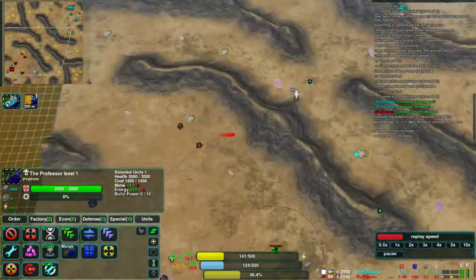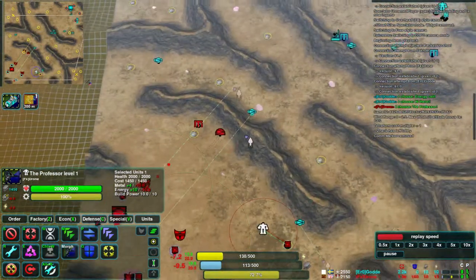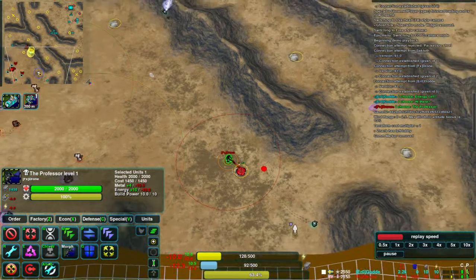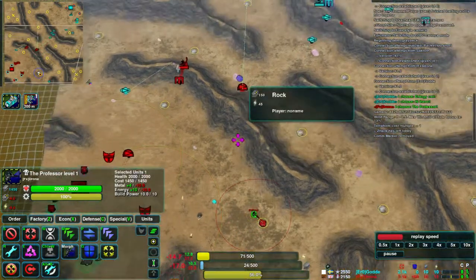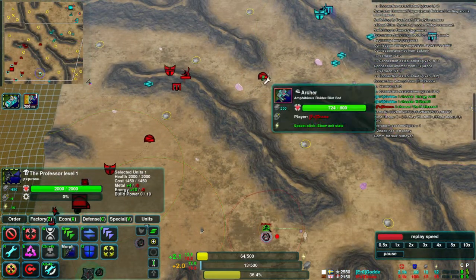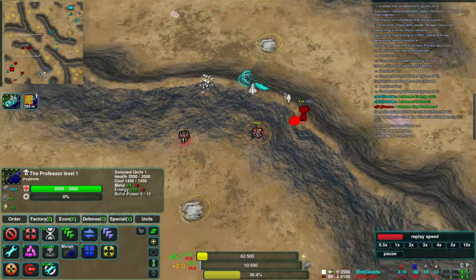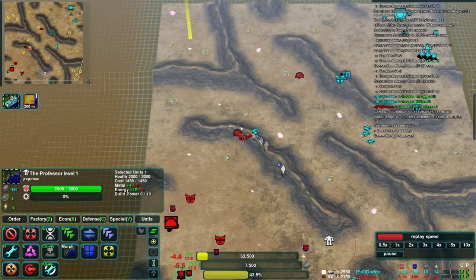Guard's units are coming in over the last ridge here. One of them takes out this metal point but encounters Drone's commander, managing to get away with a little bit of health left. We just heard the archer firing — that was one bandit that came in. This one's going to attempt to stop the defender being completed, and taking out the radar as well, which is really going to make it a lot harder for Drone to defend.